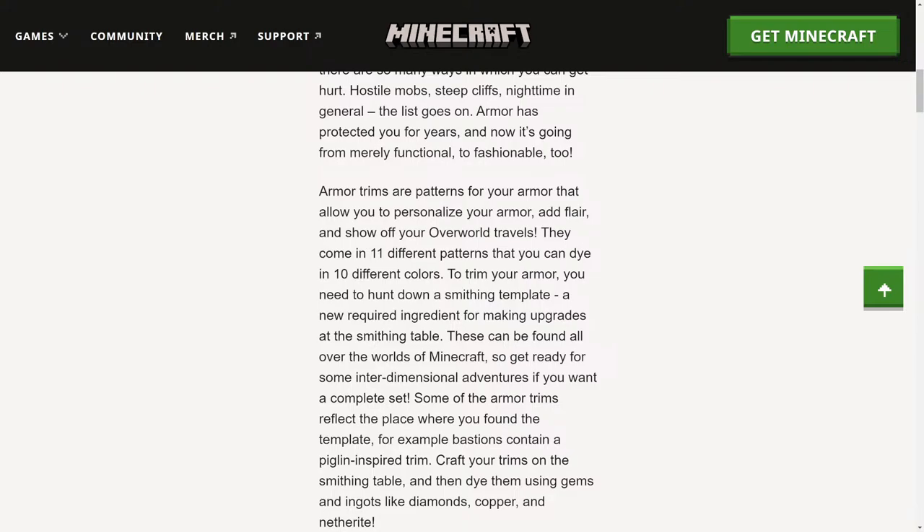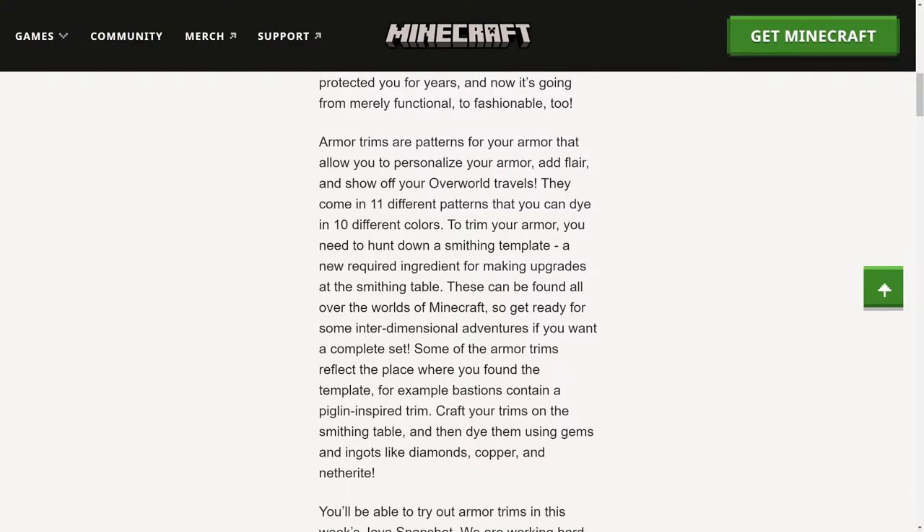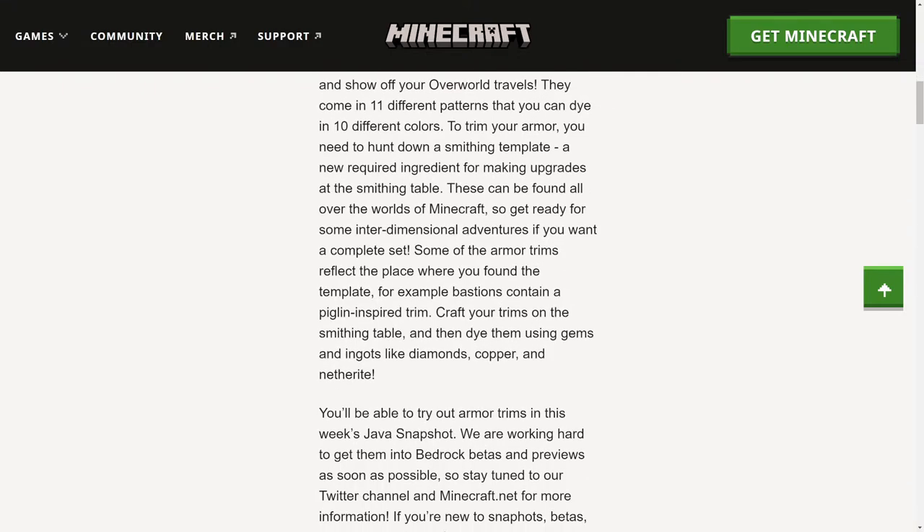To trim your armor you need to hunt down a smithing template, which is a new required ingredient for making upgrades at the smithing table. These can be found all over the world. You can put any type of armor in the smithing table and then add a smithing template to add a trim to that piece of armor. Some armor items reflect the place where you found the template — for example, bastions contain a piglin-inspired trim. You can craft your trims on the smithing table, then dye them using gems and ingots like diamond, copper, and netherite.